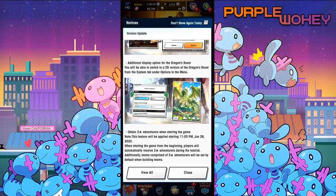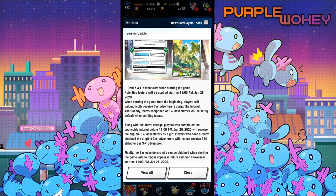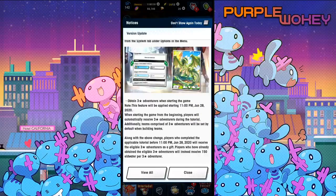Additional display option for the Dragon Roost. You will be able to switch to a 2D version of the Dragon Roost from the system tab under options in the menu. I liked it the way it was, but I like being able to have 3D for various reasons that I won't explain.